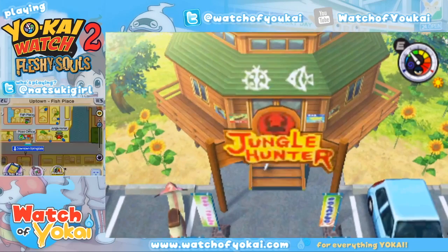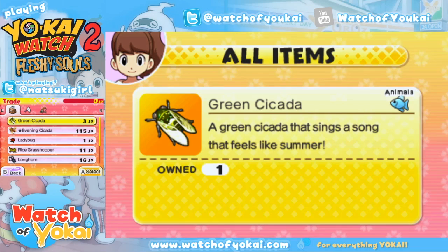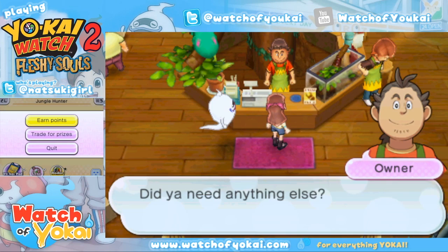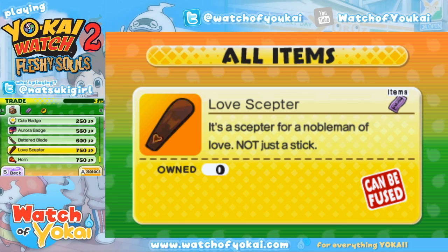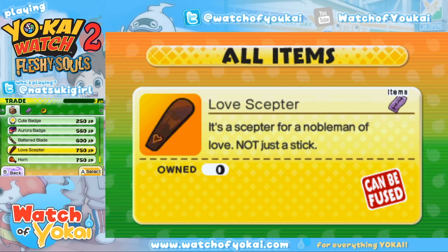Here's Jungle Hunter. You'll need the Love Scepter and a Shmoopy, and you're going to fuse those two together. And Squeaky and his horn. And this Memovac. And Flushback.